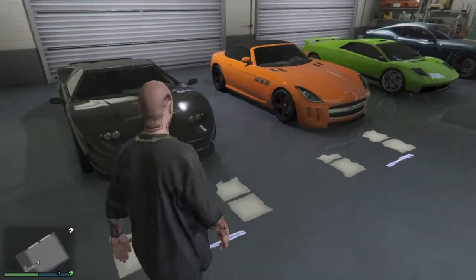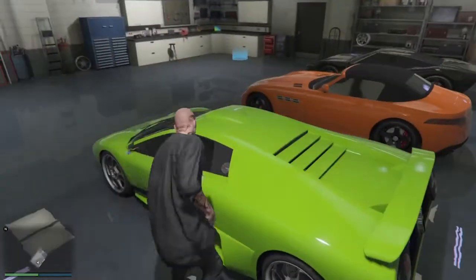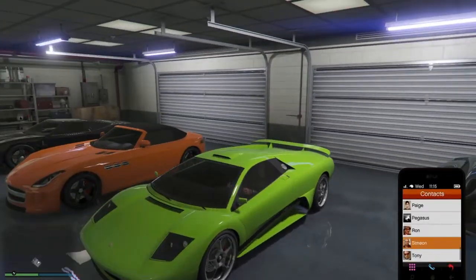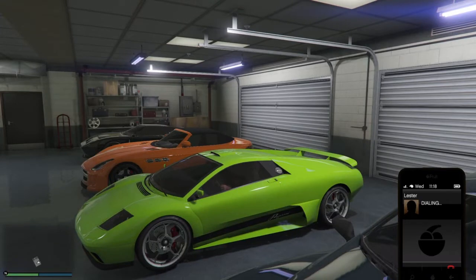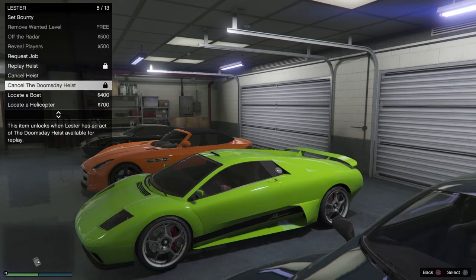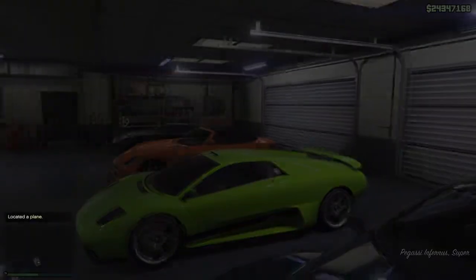Alright, this time we're going to choose a Lambo. Like I said, it does not matter what kind of car you're in — as long as you do the glitch properly you're good. Let's redo this. So you want to call Lester.